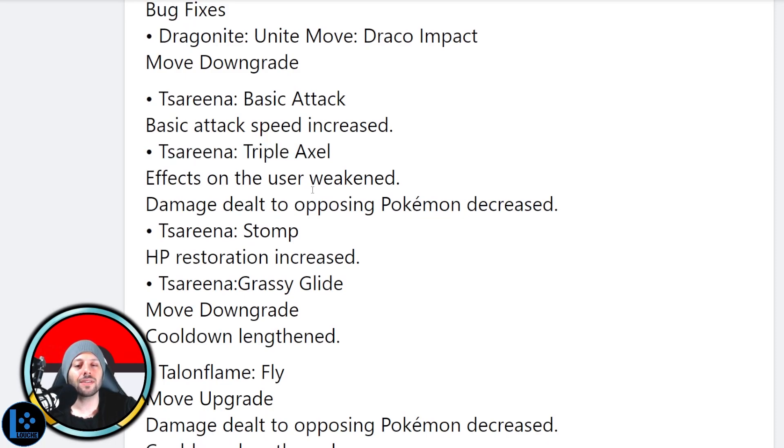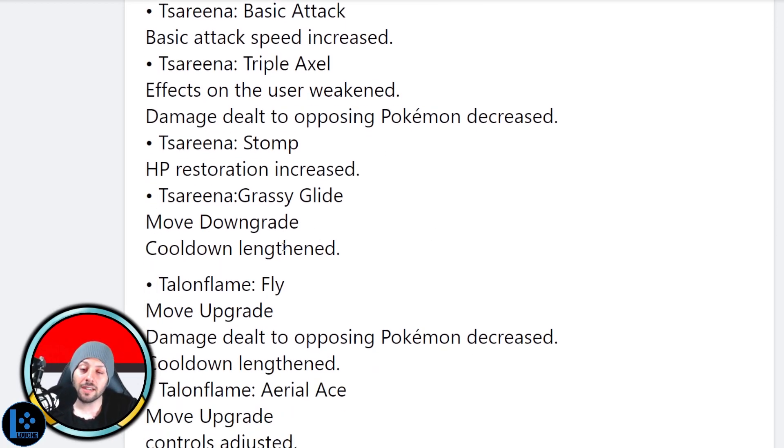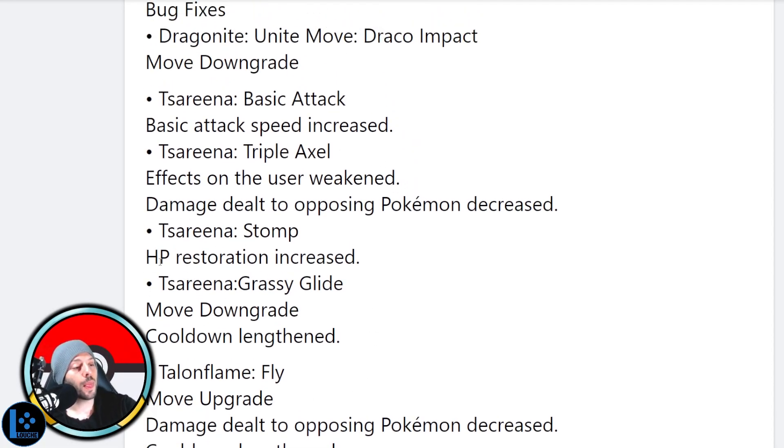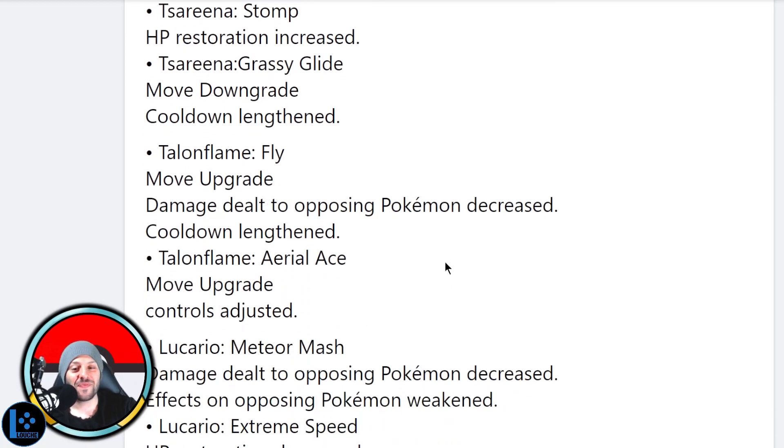It looks like they're buffing the base attack speed of Serena and lowering the Triple Axel attack speed — that's what I'm assuming. They're also lowering the damage of Triple Axel, which I think is very much needed. I think this puts Serena in a good spot. Serena's Stomp HP restoration increased — Stomp's going to have more healing, that needs some love, I'm okay with this. Grassy Glide move downgrade, cooldown lengthened — that's good. I think Serena's going to be in a really really good spot after this and going to be a fairly balanced Pokémon. Talent Flame — it wouldn't be a balanced patch if they didn't buff Talent Flame, right?